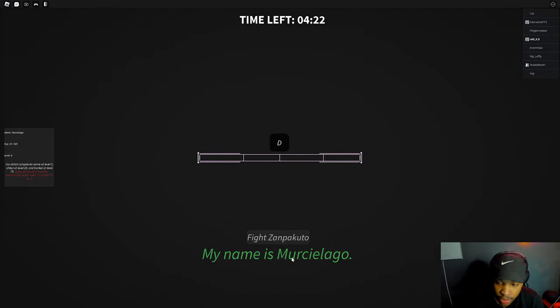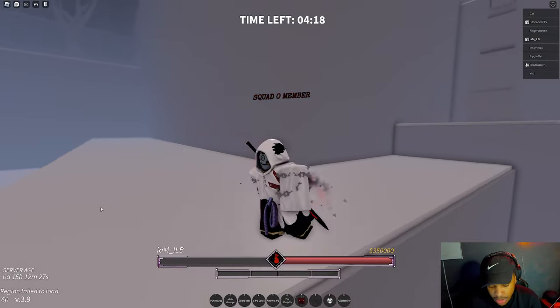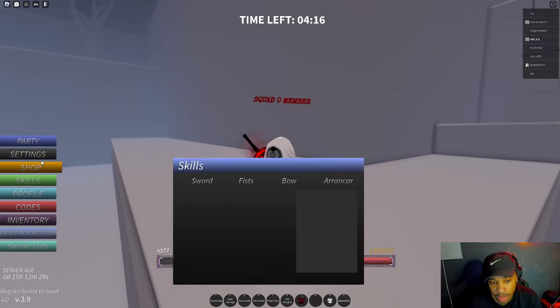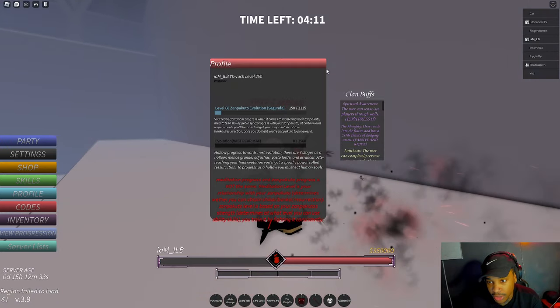As you can see here, we got Murcielago. I got it like yesterday and I've just been farming, getting this to like level 60 so I get all my skills.